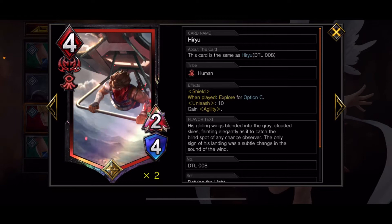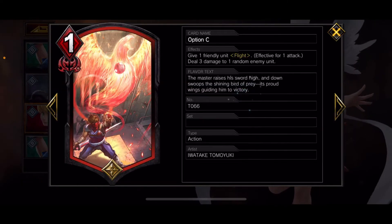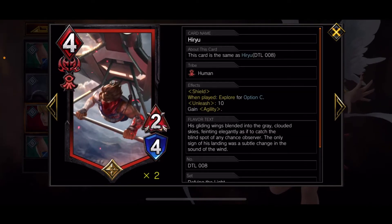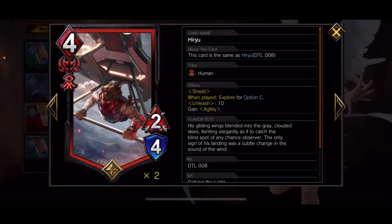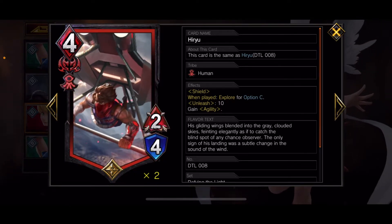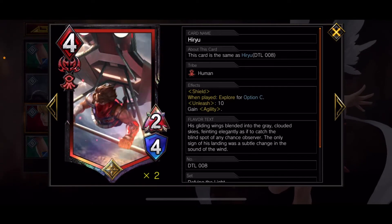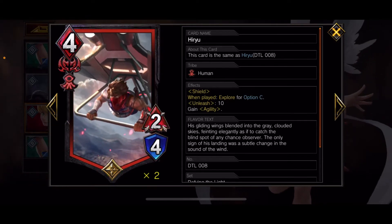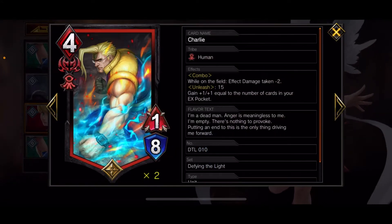I run two Harus — he has shield and explores for Option C, which gives a unit flight and deals three random damage. At Unleash 10 he gains agility, so when your HP hits 10, Unleash activates and he can get agility with flight for one attack. Or you can just use him to roll with AA. The other Unleash unit is Charlie — he has combo, and while on the field effect damage taken is minus two. His Unleash threshold is 15, and he gains plus one plus one equal to the number of cards in your EX pocket.